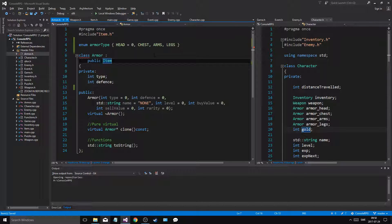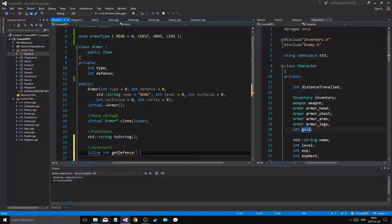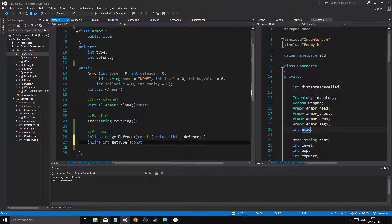So we have armor types now. Let's go into the functions, accessors section and make an inline function — get_defense, inline int get_defense const — and we return our defense value. Then inline int get_type const — we'll use this later — return this type. So now we can get all our stuff, we can get everything, we're good.